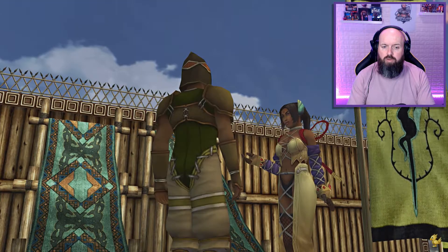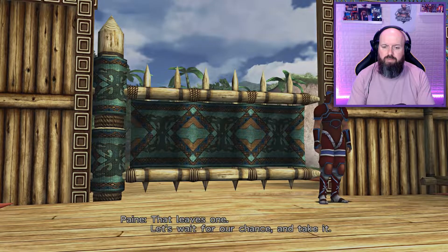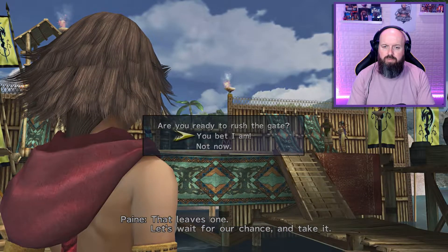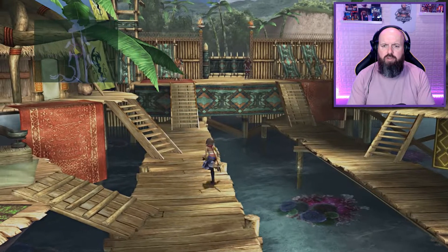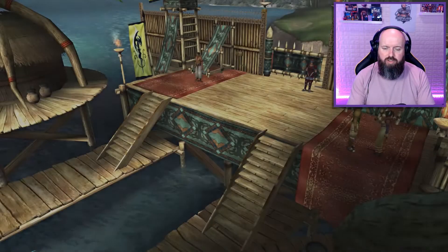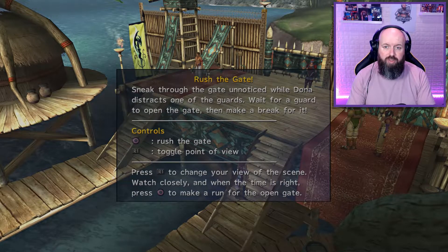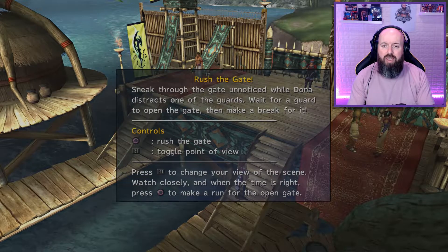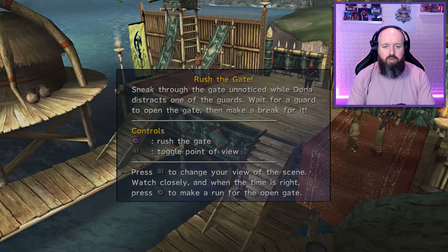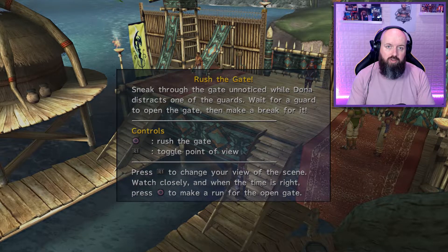Donna says she's got it — she'll distract one of the guards and that's our chance to run through. She's clearly worried about Bartello. The instructions: sneak through the gate unnoticed while Donna distracts one of the guards, wait for the guard to open the gate then make a break for it. We use Circle to rush the gate — that's B on Xbox One — and R1 to change view.